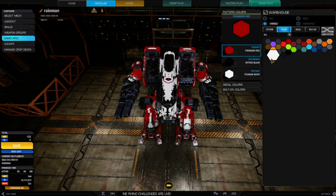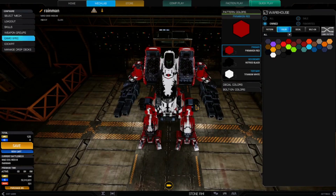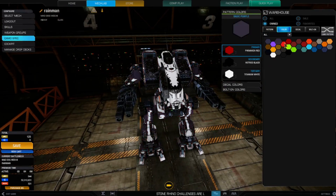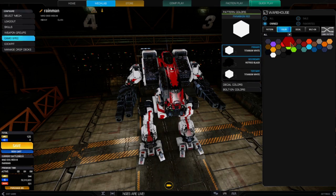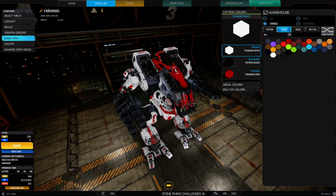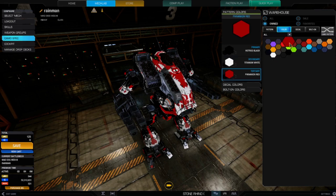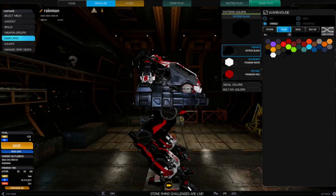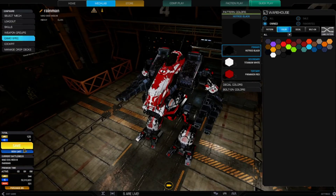Red, black, and white — yeah, that works. Maybe change the paint scheme around a little bit, go with white, black, and red — ironically it looks about the same. How about black, white, and red? Actually I like that quite a bit better. That was easy.